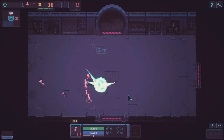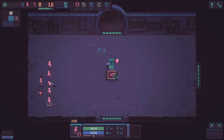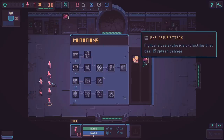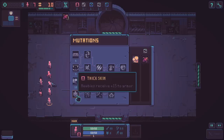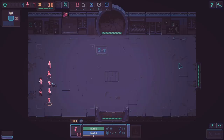Looks like we've got some kind of Dr. Octopus thing we're fighting. We got a mutation - Explosive Attacks: fighters use explosive projectiles that deal splash damage - that's been added to our mutation menu, and we actually got that for free. We also have Rubber Bullets so bullets bounce multiple times, and Thick Skin so newbies have 15 more armor. Let's go ahead and do that because the newbies tend to die a lot.